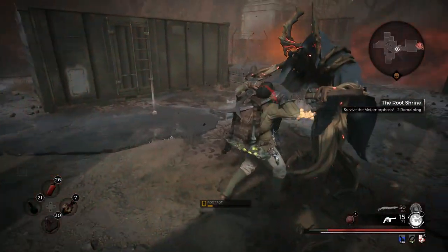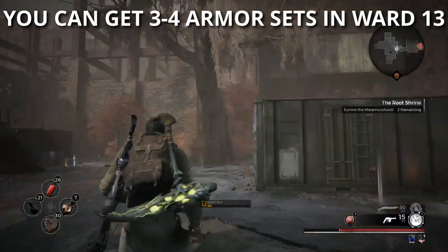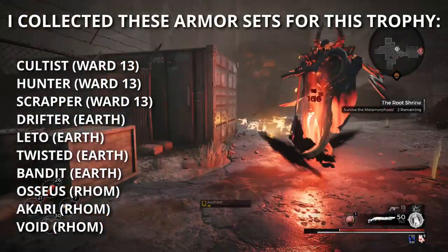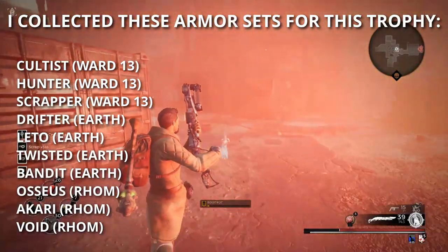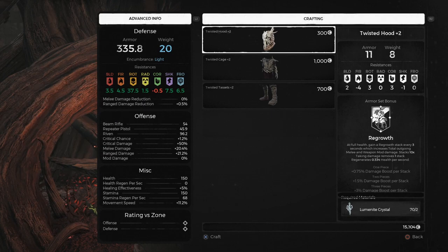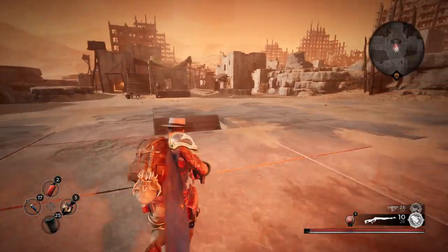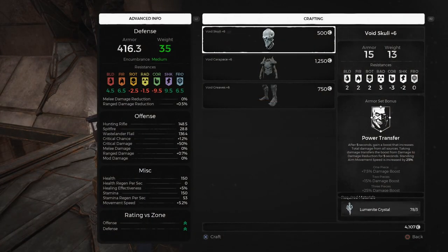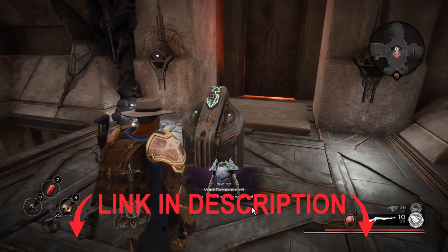When you choose your starting class you'll get one armor set right off the bat, and the armor sets for the other two starting classes will be available from Riggs in Ward 13. When you start the game you'll have two out of three pieces for the Adventurer set, and the third piece can be bought from Riggs with glowing fragment shards — though I wouldn't count on getting that helmet unless you buy the DLC Swamps of Corsus. There are four fairly easy armor sets to acquire on Earth: the Drifter set, the Bandit set, the Twisted set, and Leto's armor. Rome has three: the Osseus armor, the Akari armor, and the Void set. I'd strongly recommend picking up the Void set — it's really good — and I've got a link to a video showing exactly how to obtain it.